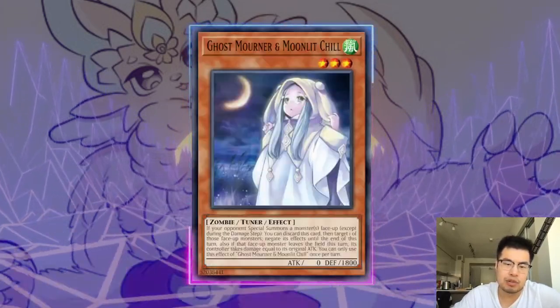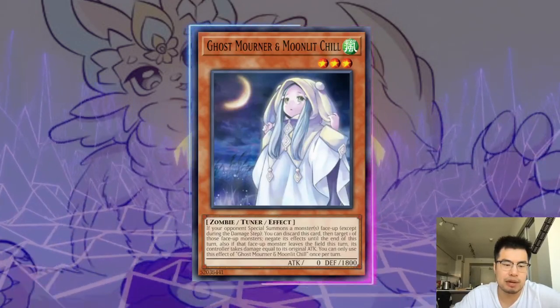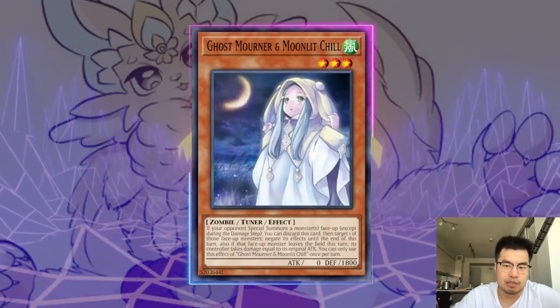Also keep in mind that Mourner can't hit when they go Normal Summon Pirelli Lily or Pirelli, because it only works when they special summon a monster — so that's something to keep note of as well.